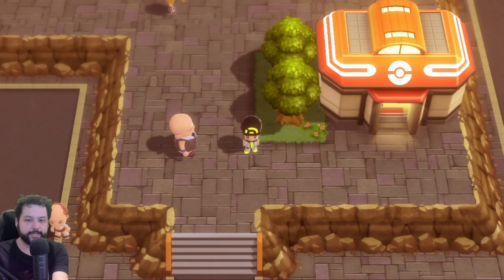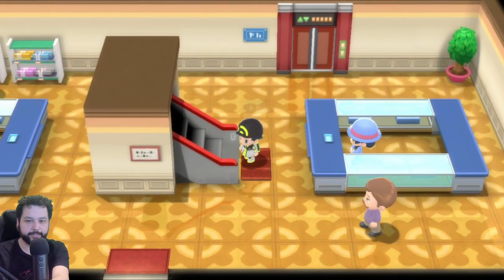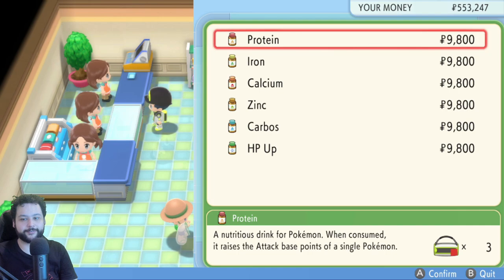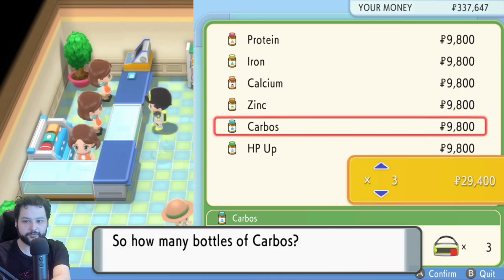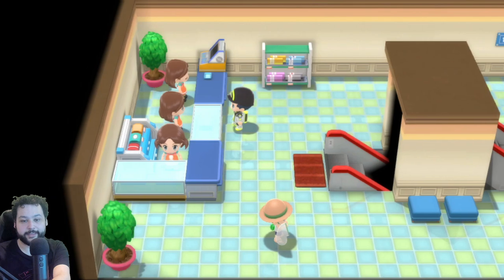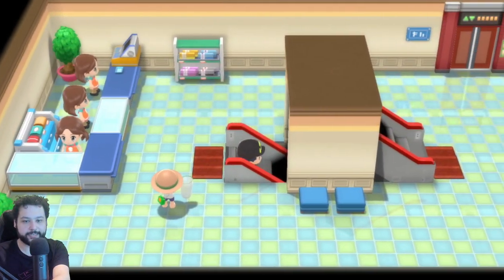In Veilstone City, go through the Pokémon Center and up to the Department Store. Head to the second floor and talk to the lady at the front desk — she sells vitamins. They're nearly 10,000 dollars each, so buying 25 of each for two stats means about 50 vitamins total. That's roughly half a million dollars per Pokémon, but it's absolutely worth it for the time saved. I already had 3 of each so I'm buying 22 here.